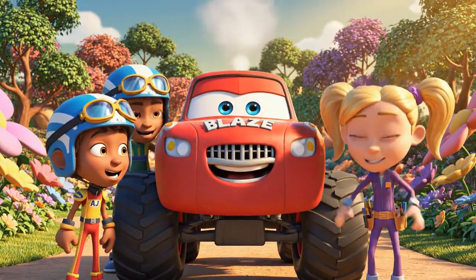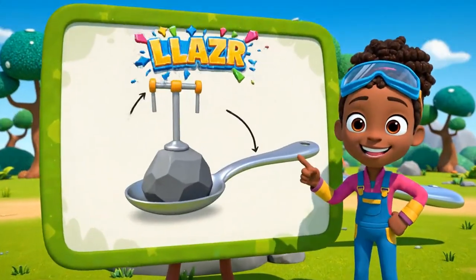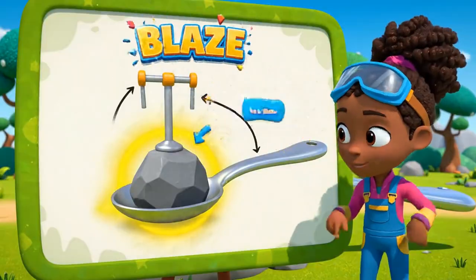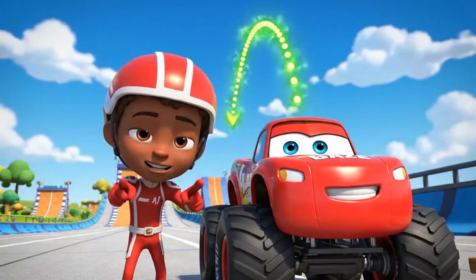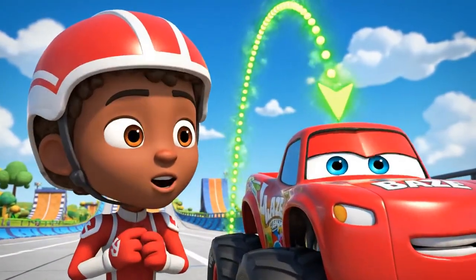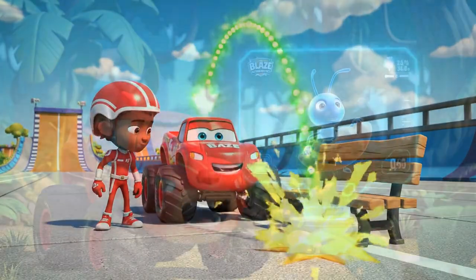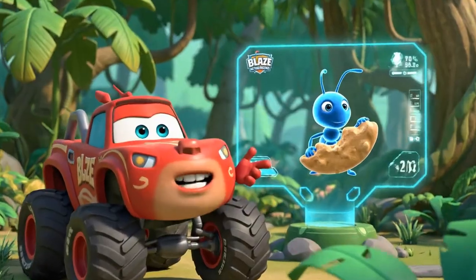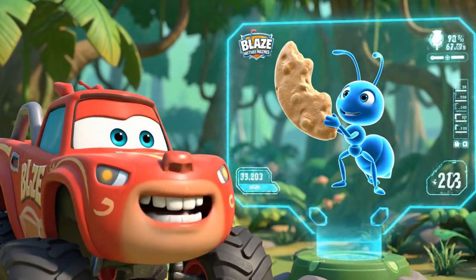Looks like Crusher is going to see what it's like to be small for a while! We used a simple machine called a lever to launch Blaze! The rock was the fulcrum, and the spoon was the beam! We used trajectory to calculate the perfect curve to land on the bench! And we learned that ants are super strong for their size, carrying things way heavier than themselves!